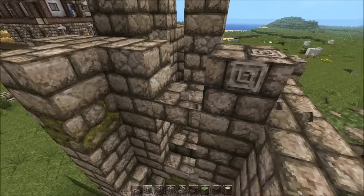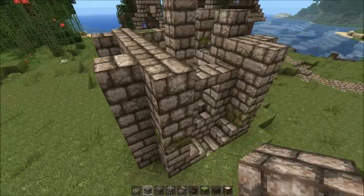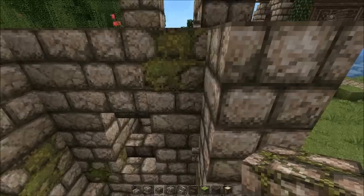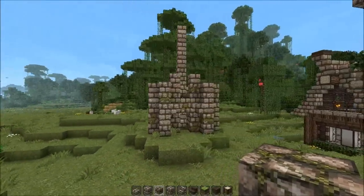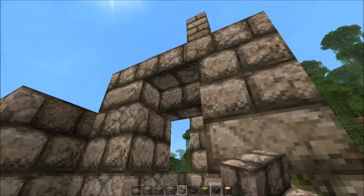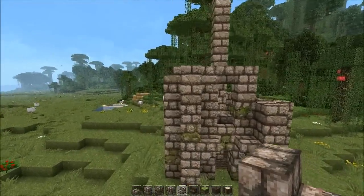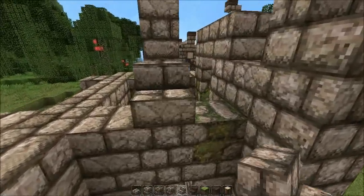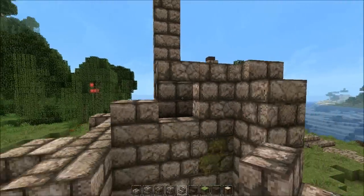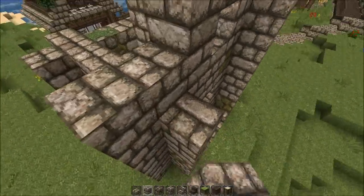As it goes for now I am totally happy about it. You don't have to place the mossy cobblestone at the same place as I do — just place it where it feels right. Let's take this window up to two blocks in height. I kind of want to distinguish the bottom from the top. I don't really want a million windows around — I want to keep it low.